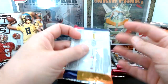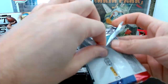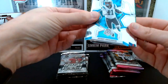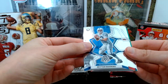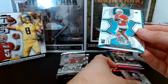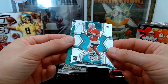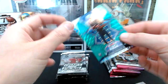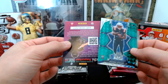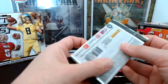Pack number two from Mosaic: Robbie Anderson, Peyton Manning, George Kittle, Hunter Henry, a Skylar Thompson who was forced into action this year, and a Pierre Strong on the green Mosaic — not bad for a personal collection. Mosaic has the edge right now.